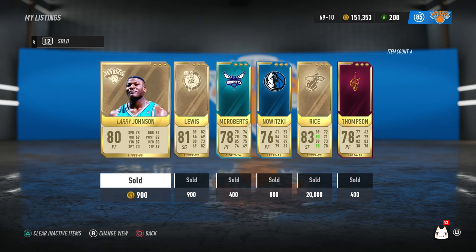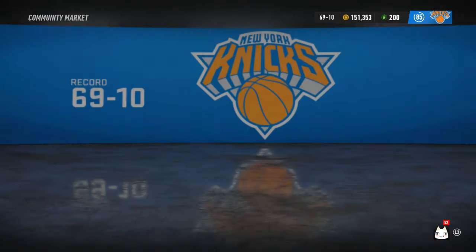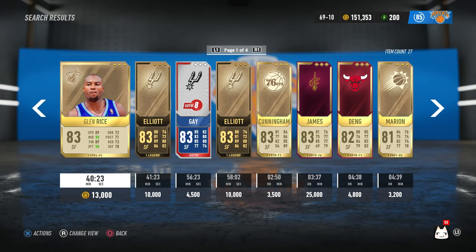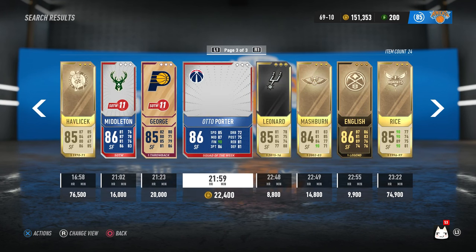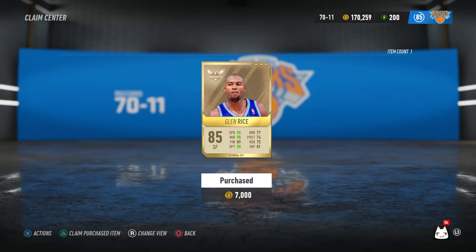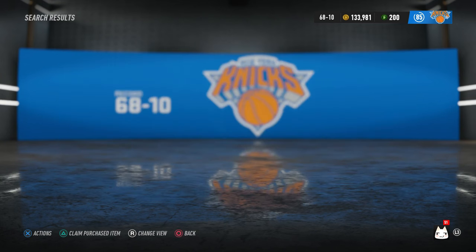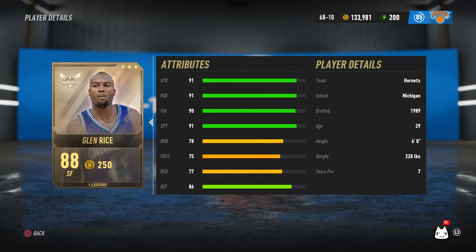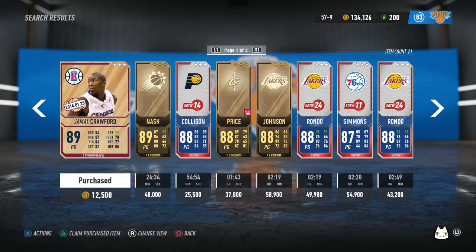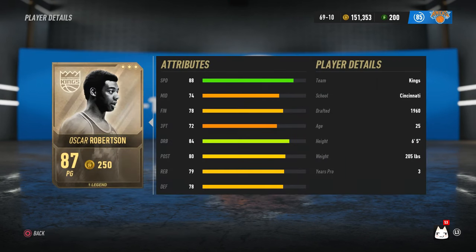Step number three is to sell your rewards and also buy and resell from the marketplace. The card I bought and resold the most was probably Glen Rice — early on he was worth so much. You need patience and luck because you got to be lucky to find someone selling for super cheap, and patience because it takes a lot of time. What I used to do is check the market right away after every challenge — that's like every five minutes — because if you don't check every five minutes someone else could snipe the card.